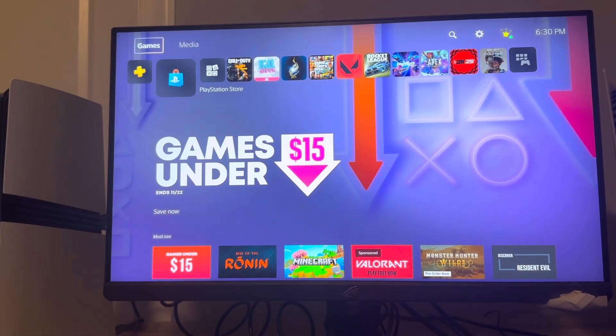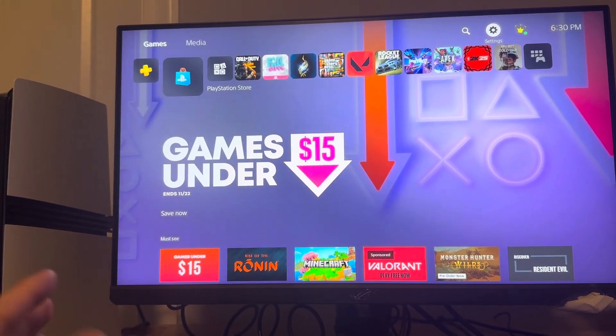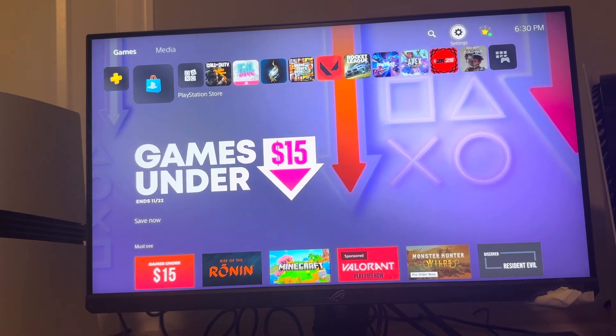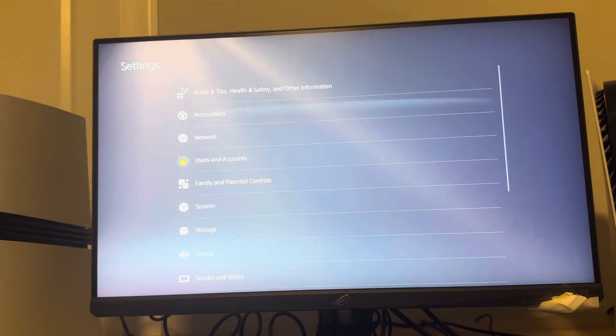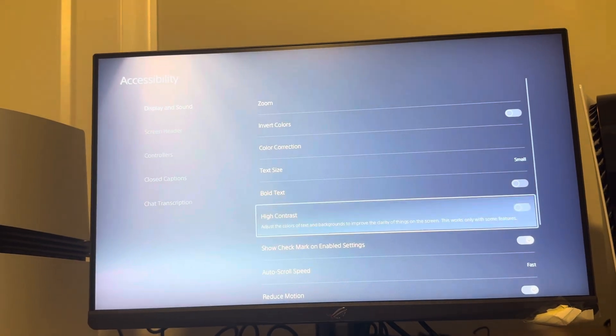You can turn the setting on and off if you so choose on the new PS5 Pro. It might be on automatically, but I changed my settings over so it might not be on for you automatically — you might want to check. Go to Settings, then Accessibility, then Display and Sound, and then High Contrast.